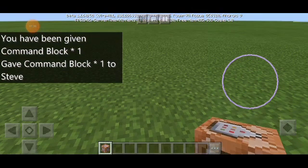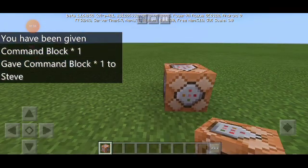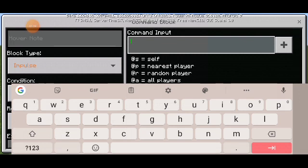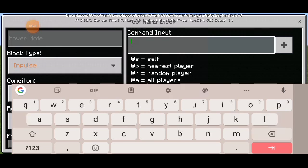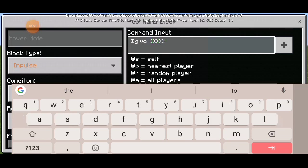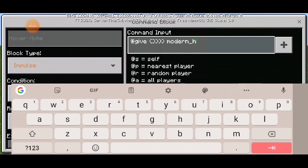Then we're gonna put it in here, then we're gonna open it. We have to type: give one one two three four modern house.